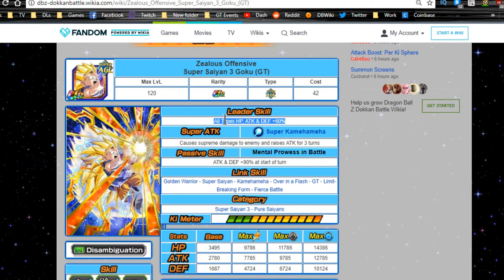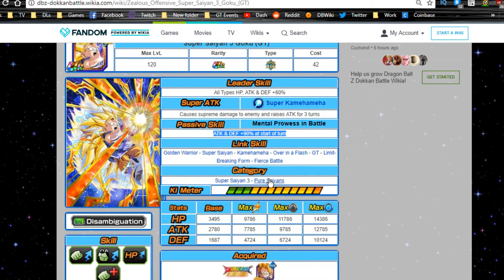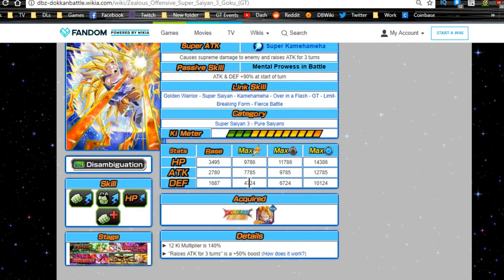His leader skill gives all types HP, attack, and defense plus 60 — not bad but not great because there's no Ki. Super attack is Super Kamehameha, supreme damage, raises attack for three turns. Passive skill Mental Prowess in Battle gives attack and defense plus 90 at the start of the turn — really good because it doesn't require a super attack, so you can put him in the first slot and he'll have that defensive buff. Link skills are Golden Warrior, Super Saiyan, Kamehameha, Over in a Flash, GT, Limit Breaking Form, and Fierce Battle.